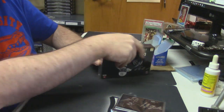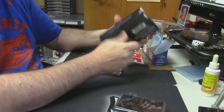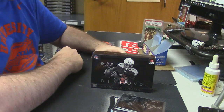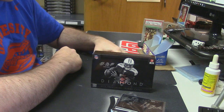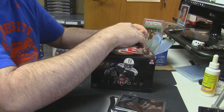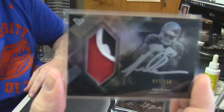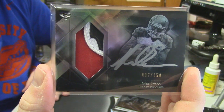Go big or go home — Marcus Mariota, basically just go big. Okay, there's good things and bad things about this box. One good thing — my boy: seven out of 150, three color patch and it's a nice patch for Mike Evans. Nice patch, pretty card, that's good.